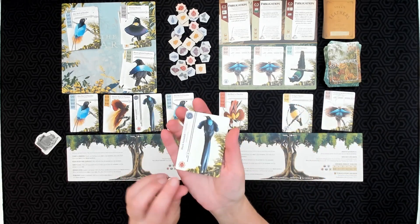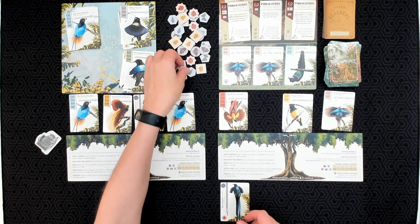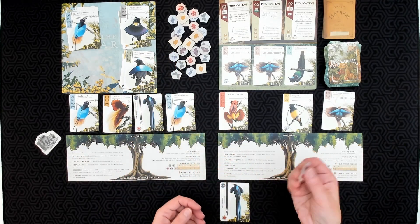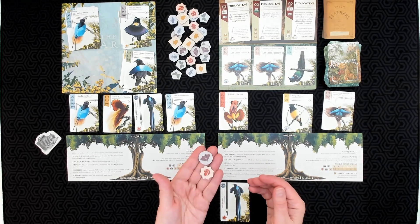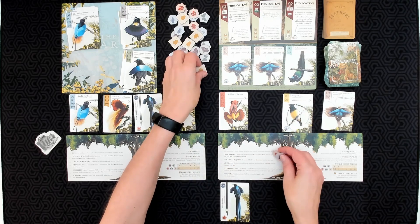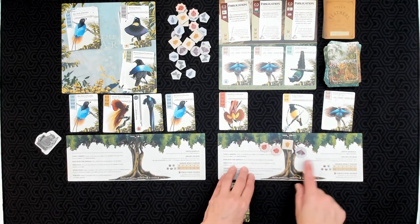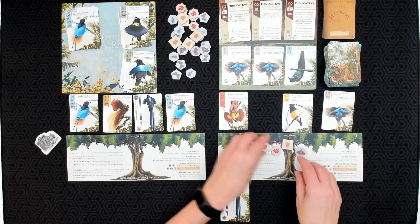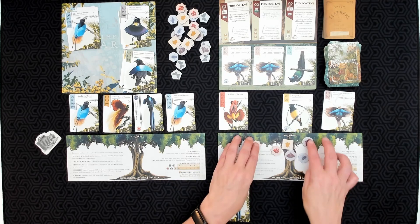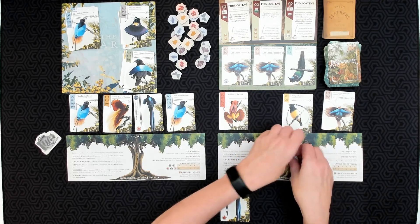Some birds have a little insect icon. When you take a photo of one of these birds and put it in your photo journal, you take the matching insect token and place it on your player board. During your turn, you can spend two insect tokens once per turn to gain an extra action. Any insect tokens remaining at the end of the game score according to how many are unique. For example, four unique insect tokens would score six points. Duplicate tokens don't score at all, so you probably should have used them to gain an extra action.